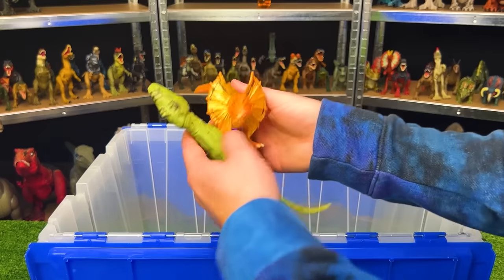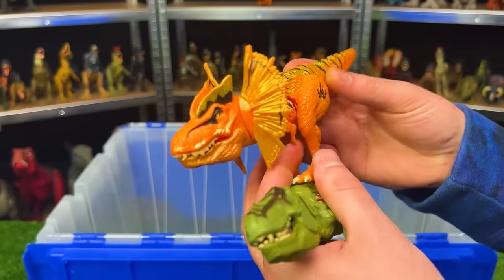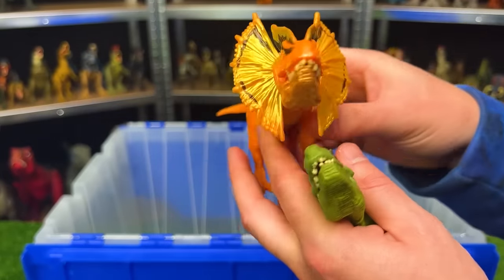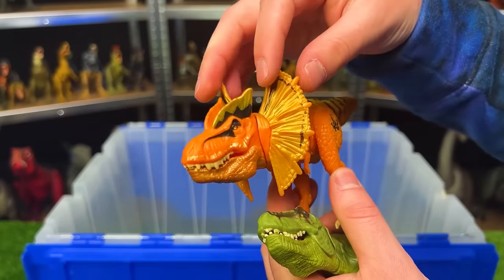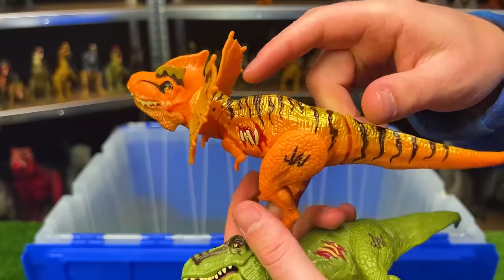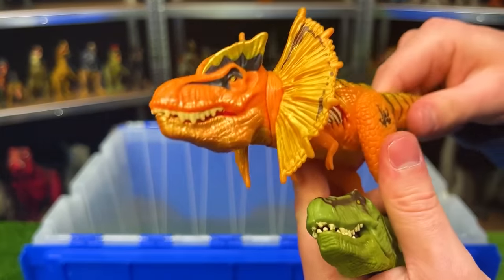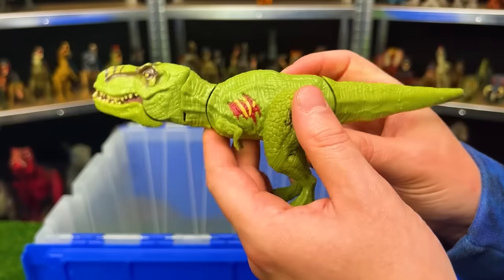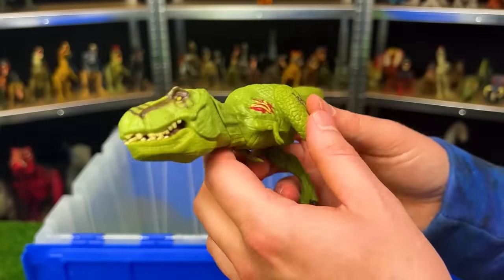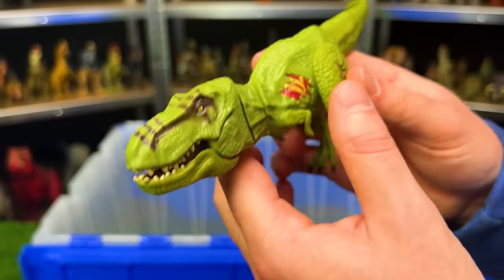We've actually got a few more Jurassic World T-Rexes just like that last one. This first one is actually a hybrid T-Rex — a hybrid with a Dilophosaurus, as you can tell by these huge frills on the front. It's still got the battle damage on the side and reflective gold along the top of its body. And this T-Rex has a bright green body, battle damage on the side, and some darker detailing right along its face.